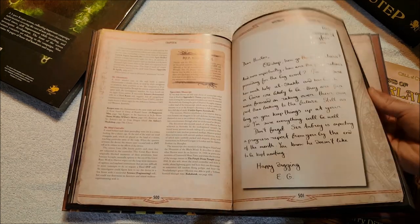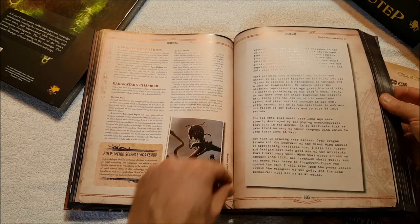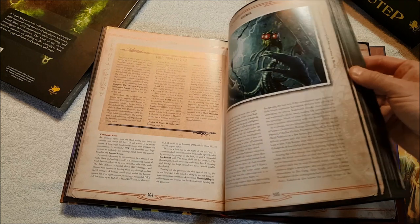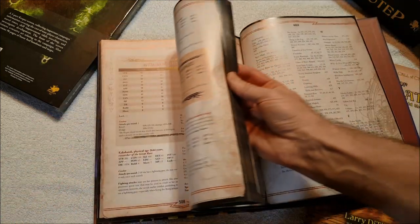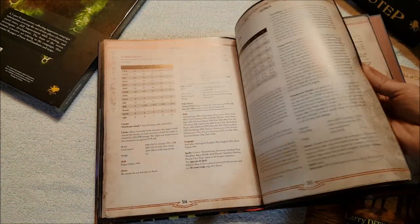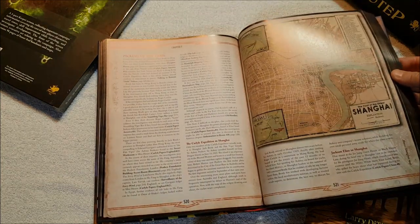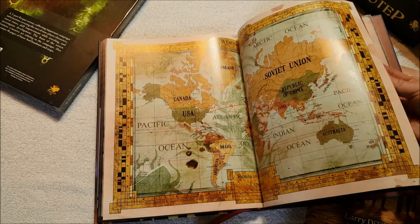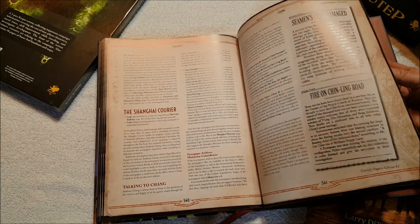I wonder what they've changed - I know there was a Power Boy who was one of the NPCs who could help the player characters. One of the little ribbon bookmarks came out - I'm going to have to figure out how to get those back in. China - I know nothing about China. There's Shanghai. Nice, big map in the center. Where are we? 13 minutes - okay, we're doing okay.